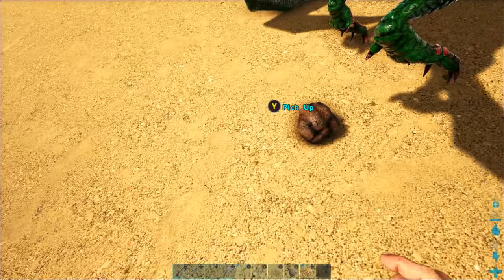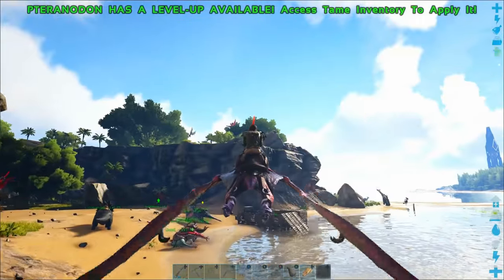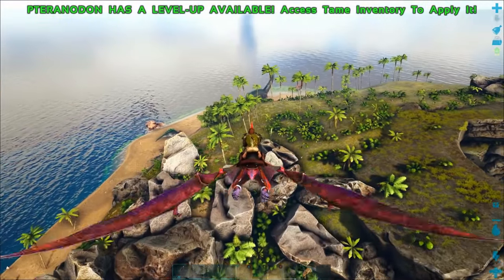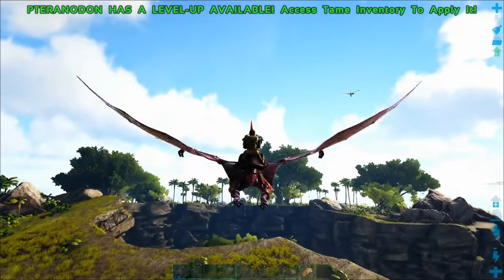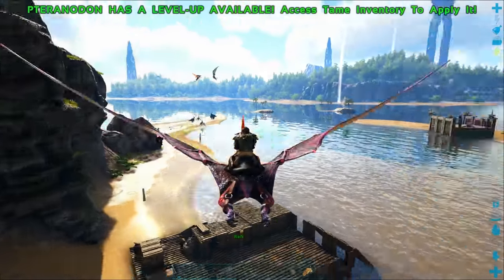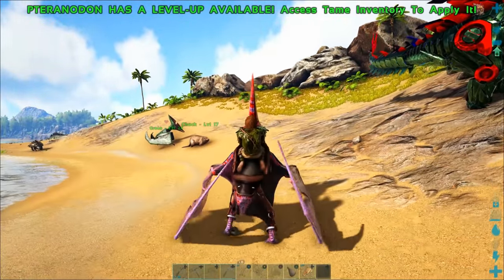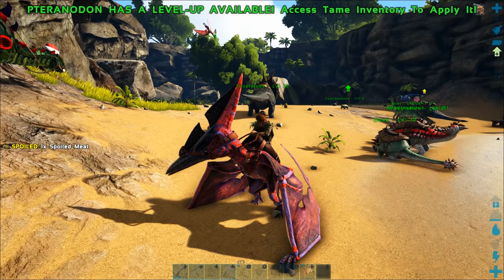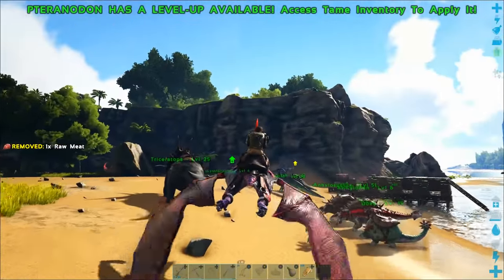Pteranodons are amazing — you can get them around level 38 and they allow you to fly. They're the first flyer you get, and the only one until about level 55, which makes your life so much easier. When you can fly, you can safely scout things out and get yourself anywhere on the island very quickly. If you press down on the right stick you can do a barrel roll which does a ton of damage to enemy dinosaurs, but it uses a lot of stamina so be careful.